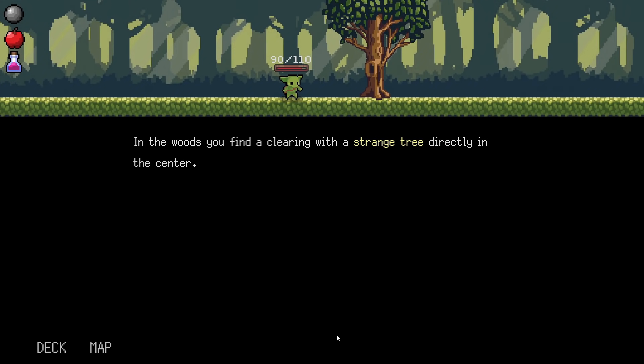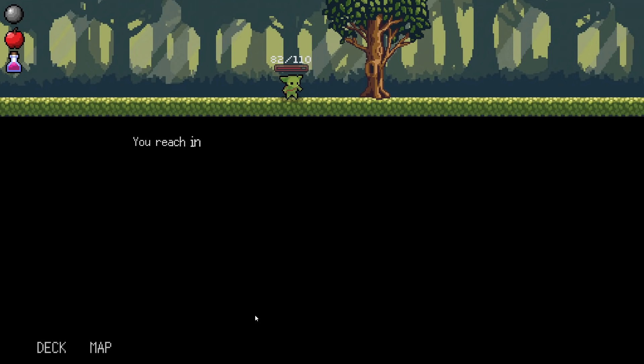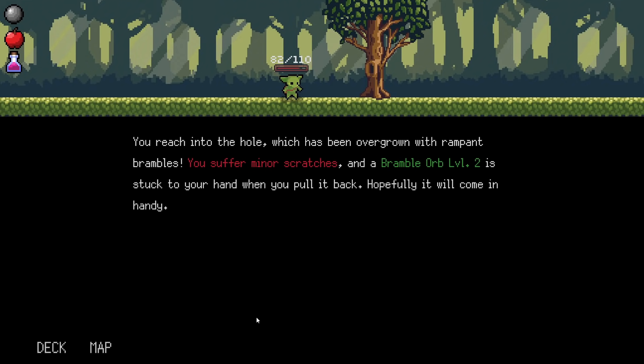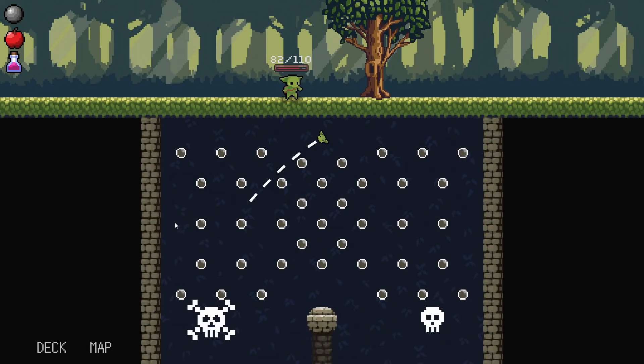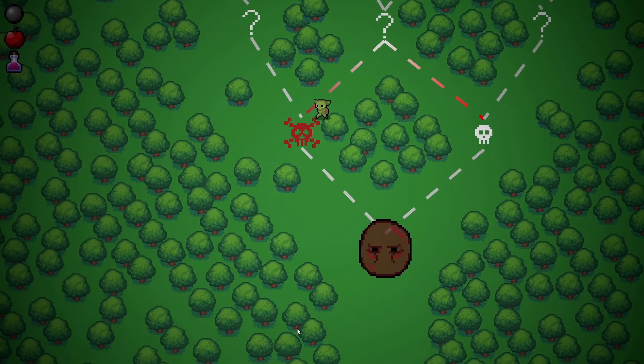In the woods, you find a clearing with a strange tree directly in the center — a hole in the trunk with brambles sticking wildly out. You reach in, get overgrown minor scratches, and add a Bramble Orb level 2. We get a bramble boy — I'm fine with that, we didn't have one. We go for another seemingly elite enemy.